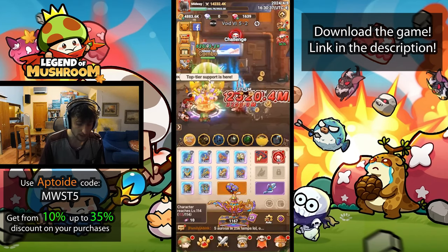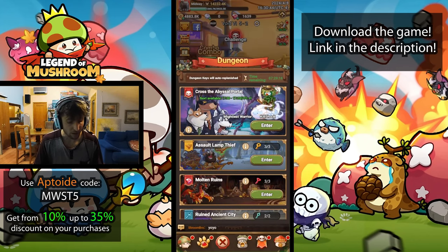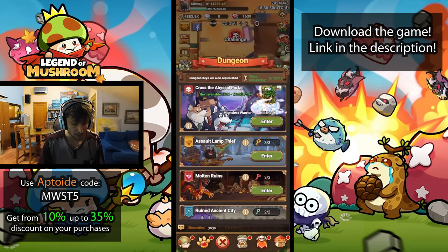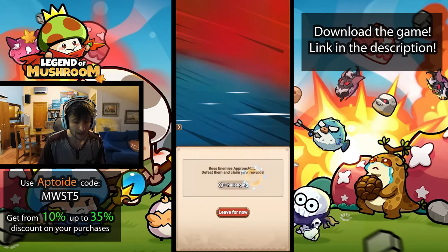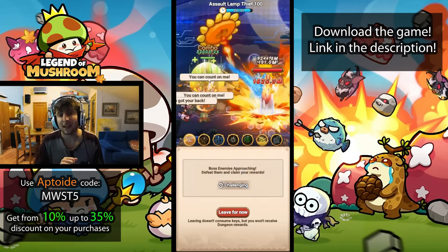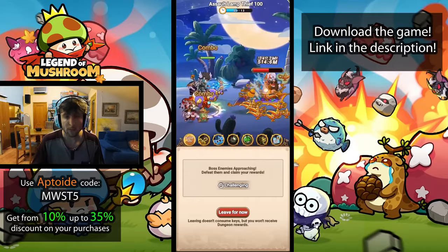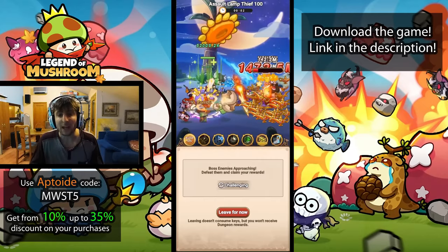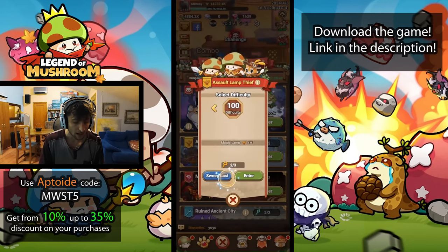The most obvious source is to do the assault — the lamp thief dungeon — every day. Watching all those ads gets you extra keys, and completing all the daily rewards gives you an extra key too. If you're not able to defeat the lamp thief at your current level, try to get strong enough that day. If that's not possible, just sweep away the rewards and use the keys rather than wasting them waiting to kill the thief.